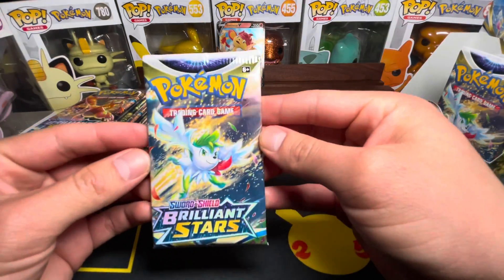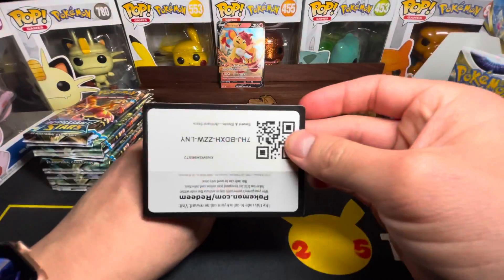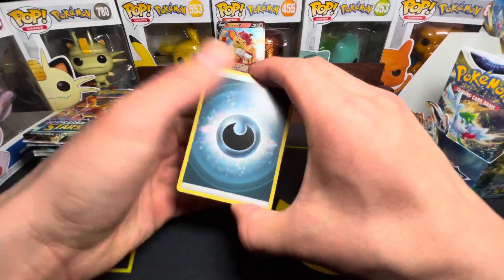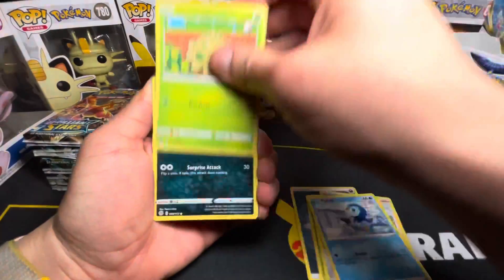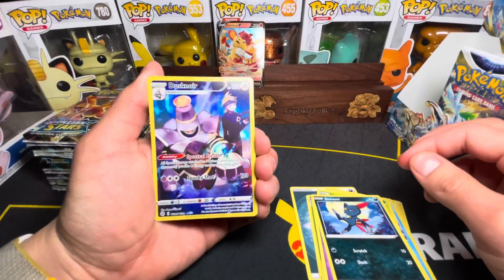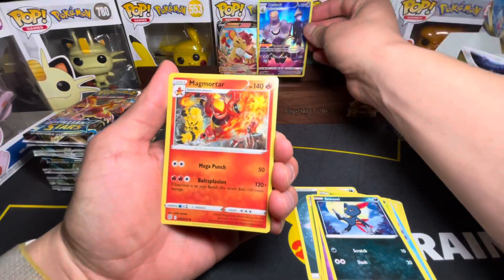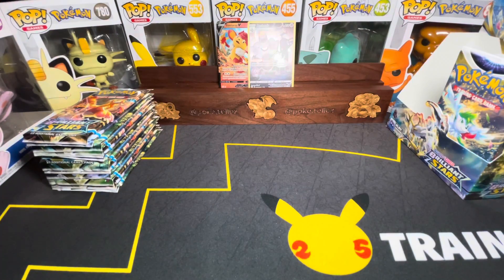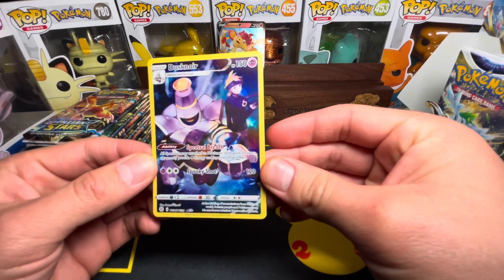Here we go, another pack art. Dark Energy, Grotto, Trainer, Clang, Piplup, Purloin, Duskull, Sneasel — and a Duxnoir character card. Character secret rare! Let's go. Such a beautiful card. Let's take a quick look — that is a beauty.